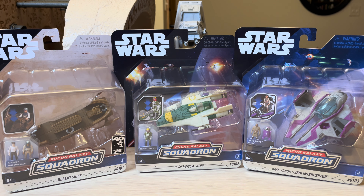Hello everyone, this is Stormy Cloud 21. Tonight we've got three items from Micro Galaxy Squadron Series 5: number 101, the Desert Skiff; number 102, the Resistance A-Wing; and number 103, Mace Windu's Jedi Interceptor. So let's get right to it and look at each one of these.